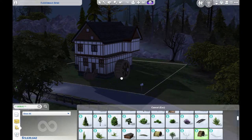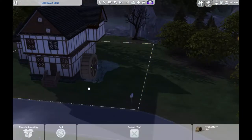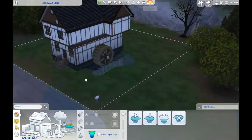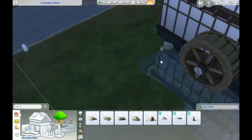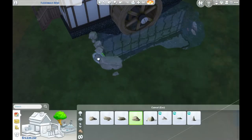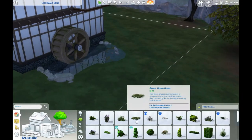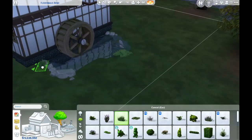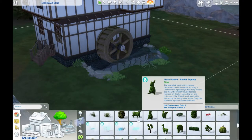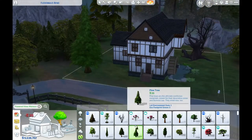Cottage Living was a godsend for having this water wheel that I needed for the outside of the house. I don't know what I would have done — I would have probably had to make or download some custom content, but let's be real, I'm not making custom content. Since this house has been around for a few hundred years, it was important to age it. We used all the wall cracks you can find in Werewolves and Vampires, and a lot of the vines from those packs as well.